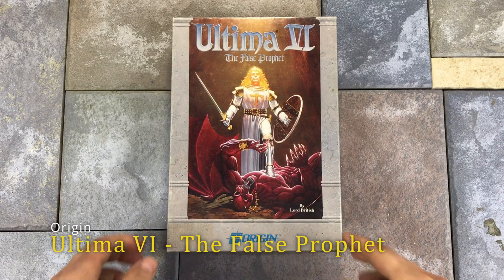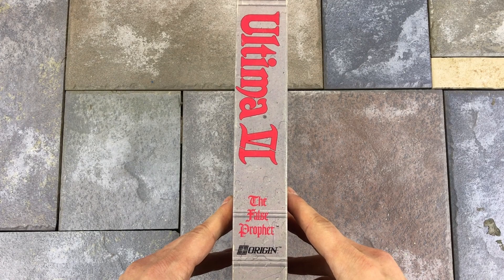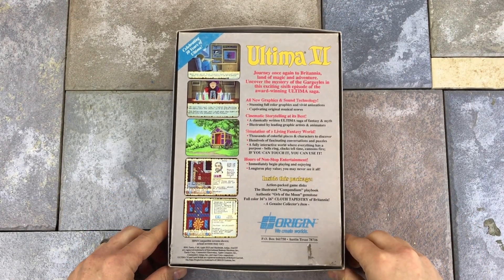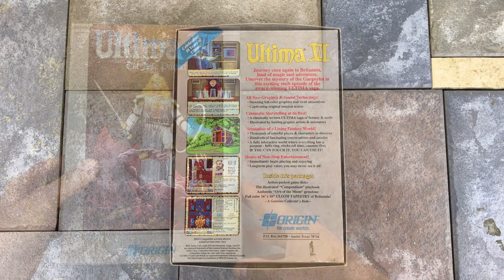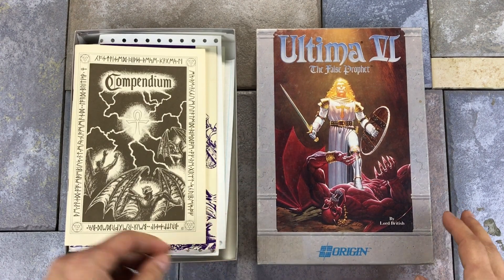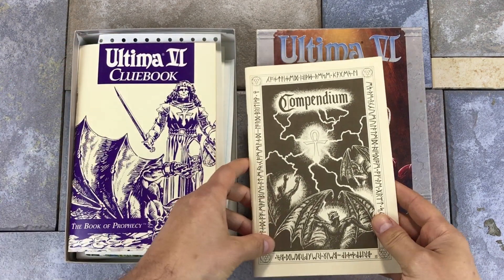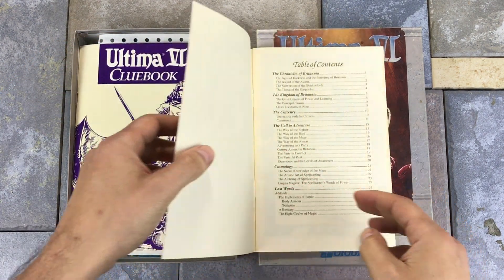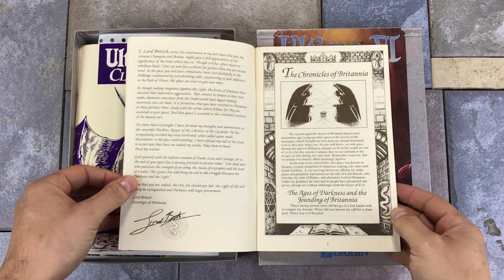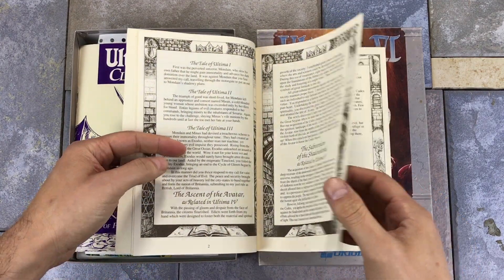While Ultima IV and V are missing from this collection, we do have Ultima VI: The False Prophet, released in 1990 by Origin. Ultima VI was the third game in the Age of Enlightenment trilogy, and was heralded as having much better graphics and sound than its predecessors. The compendium contains everything you need to know about the backstory of the game, and lists spells, components, ingredients, and enemy types in its 48 pages. It also acts as the copy protection with the game asking you questions that you need to look up.